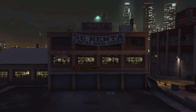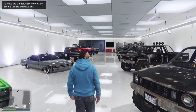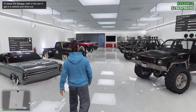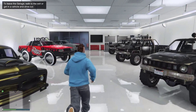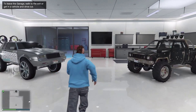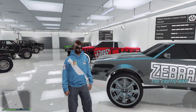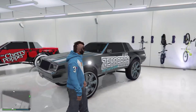Once you spawn in, you should be able to press down on your d-pad and see that there's no name up at the top left of your screen. Right here I'm pressing down and as you can see there's no name up on the top left — that means you're good to go. You're in the glitch and you're ready to start duplicating some cars.